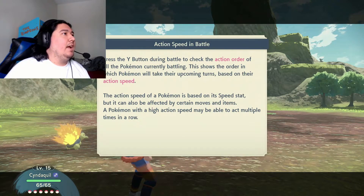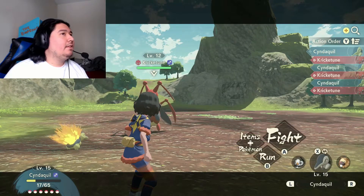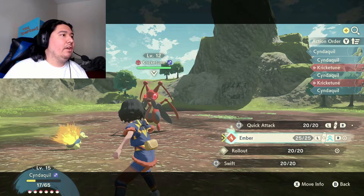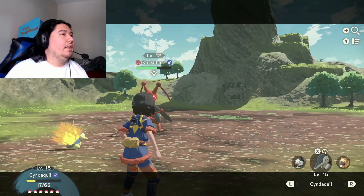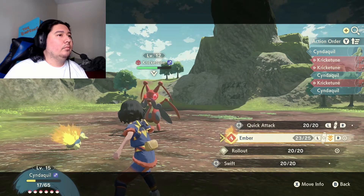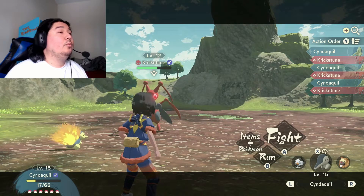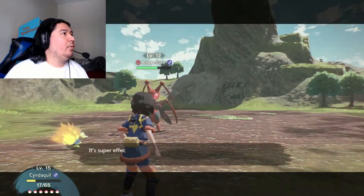Press the Y button during battle to check the action order. But with wild might — use Aerial Ace. Oh my god, that did so much and it's only level 12! We got strong style Ember though. Should we do agile style Ember? We get two turns with agile style. Ember — super effective. Then strong style next — but then it gets two turns. I don't think Cyndaquil can take it out. Strong style Ember — go Cyndaquil! Take this big boy out! Oh, it worked — that's my boy!